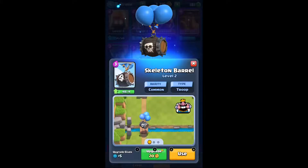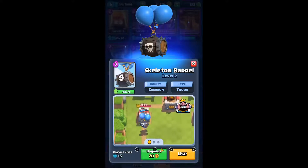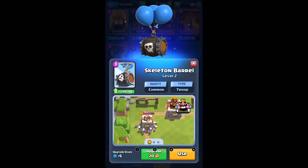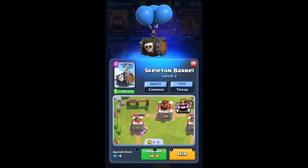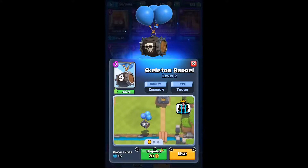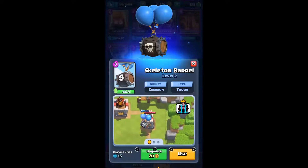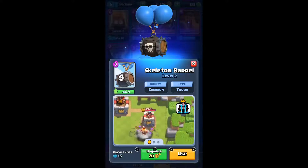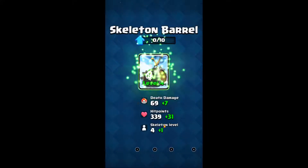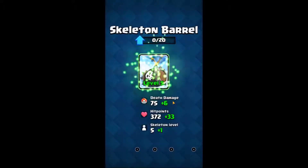Let's just see what counters it. Of course it just going straight to the tower is insane — it's like having a mini Skarmy right on top of their tower. Barbarian Barrel counters it, Zap counters it. Just really any damage spell would be the main thing if you're having trouble with this card.